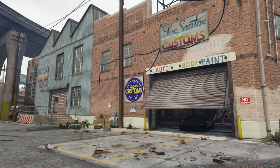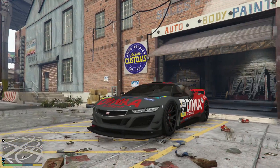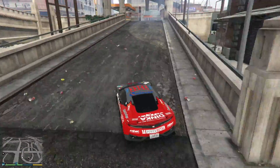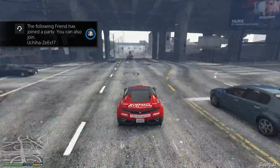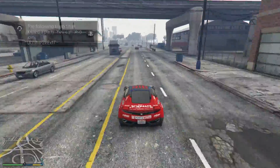Hey guys, what's up, Pekano here bringing you a GTA 5 video today. We've got some more of the correct class and we've got the Dinka Jester in its race car uniform — it's put on its tuxedo. It's like, 'yo, take me seriously guys, I'm a serious performer,' because let's be honest, the original Jester was okay in races.